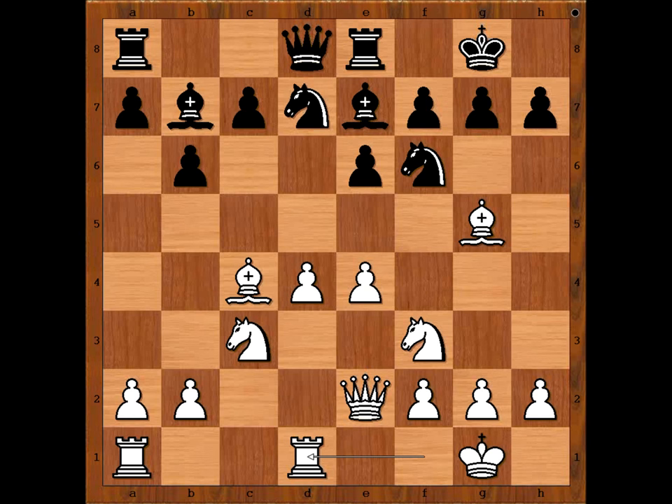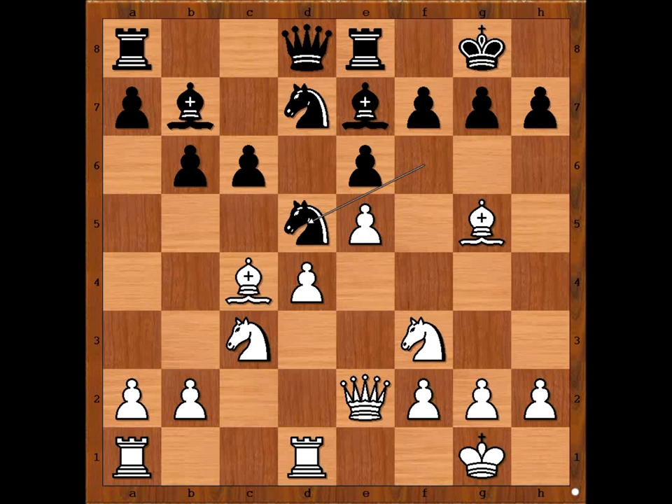And when someone doesn't know what to do, what does he do? Pass? There is no pass — you've got to push a pawn. Which pawn? H pawn? C6. Actually, Alekhine was expecting E5 and he wants to play knight to D5. And this is exactly what happened. E5, attacking black's king. Best defender — knight to D5.